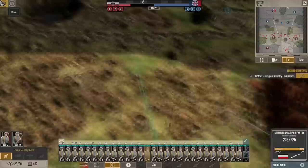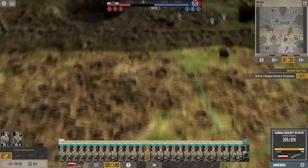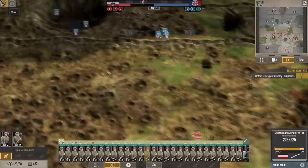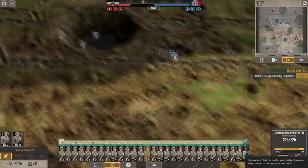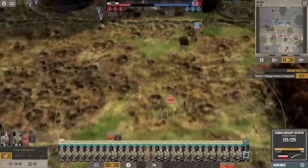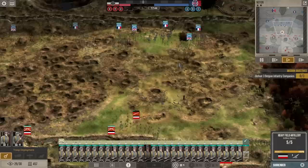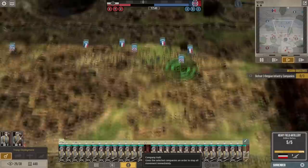Enemy troops are moving through their trench lines — they're massing for an attack on the left flank as far as I can tell. Good job, conscripts — your recon has proved valuable. Maybe they're moving toward you. Maybe you should retreat back to the trenches. And you're going to die. Sorry boys, I didn't get you out of there in time. But at least you provided enough intel to drop some arty on the enemy before they hit our positions. Good job, boys.